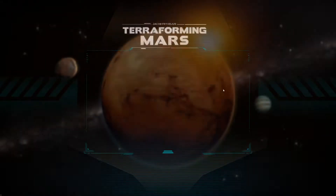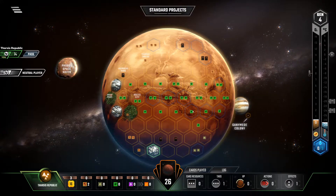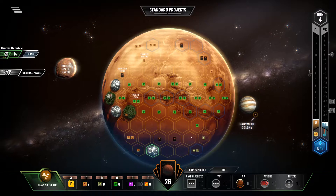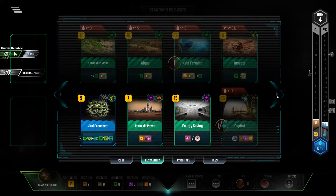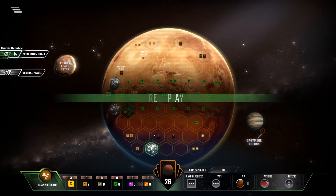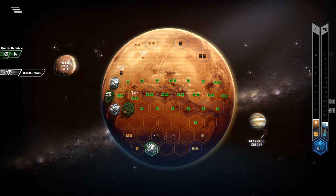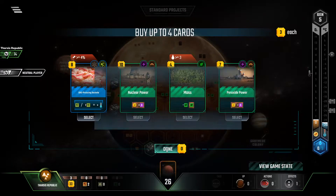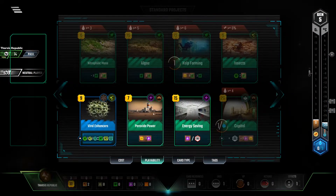I'm gonna do this week's solo challenge here. So I'm Tharsis, starting in Gen 4 with 26 cards, though that's not technically correct because I am actually going to pass to Gen 5. Maybe I can take more cards and try and optimize this a little more, but I'm tired. I've already optimized it several times now, so this is just gonna be what you get.